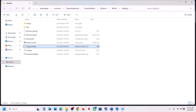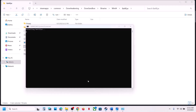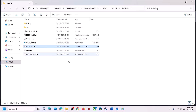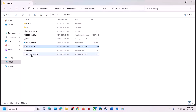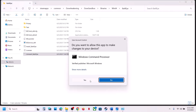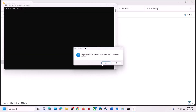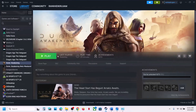Now install BattlEye — right-click, Run as Administrator, click Yes to allow. Once done, launch the game and check. If still not working, uninstall BattlEye again the same way, but this time do not reinstall it manually — just launch the game and it will install BattlEye automatically during launch.